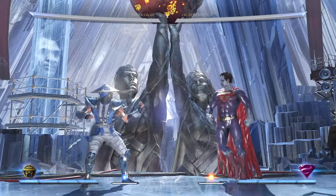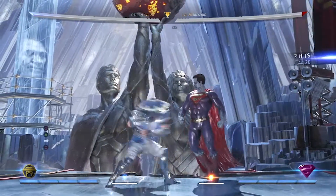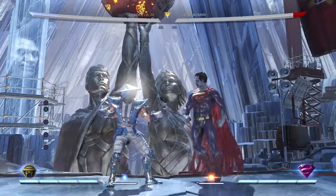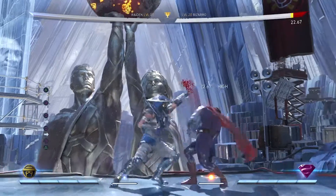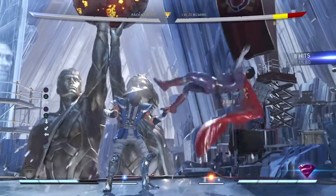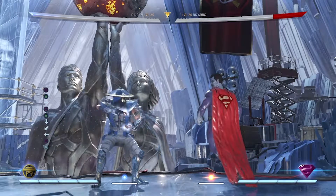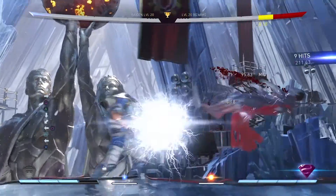So the first combo is going to start off with his Raiden 1 and 2, which is really good because this is six frames and it's really fast. If someone wakes up with something unsafe or they do something unsafe, you punish it with this, and you will do 1 and 2 into his Meteor Burned Electricity Ball. And after you hit him with the Meteor Burned Electricity Ball, you will do a Back 3, which is this.